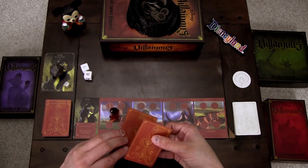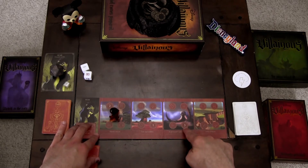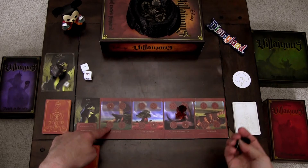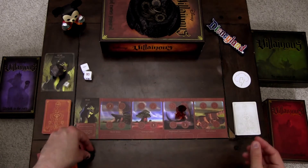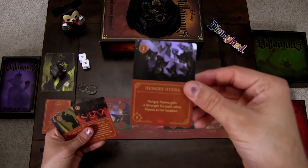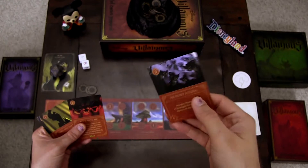Scar's objective: start your turn with at least 15 strength in the succession pile. The succession pile is just beneath his objective. Let's start playing — grab four cards. On my first turn I like to go to whichever location has my 'gain three power' symbol and two 'play a card' symbols. You'll also notice Pride Rock has two play-a-card symbols — that's unique to Scar. He has two locations where we can play two cards at a time, which is very necessary for him.